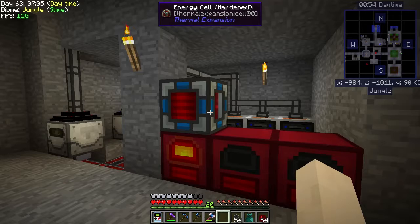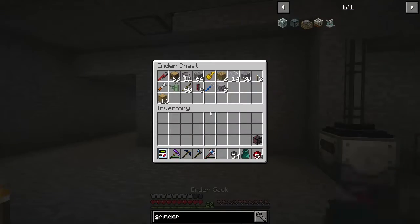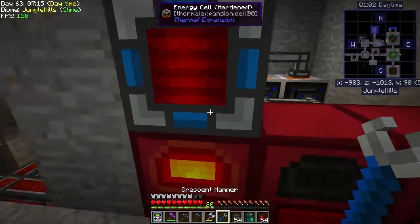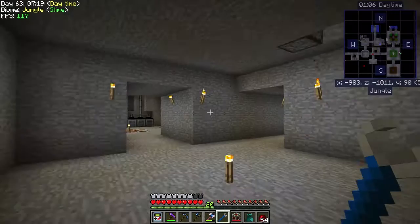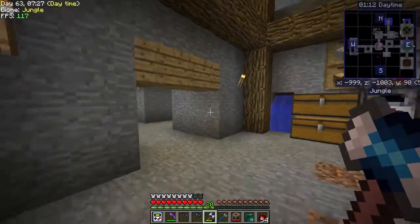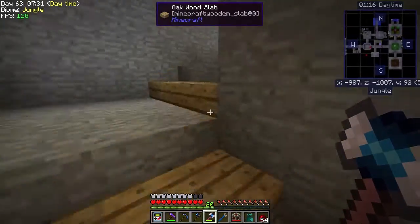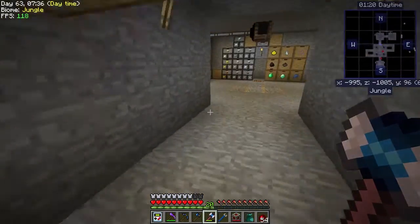That should start — yeah, there we go, let's start feeding. There it is. It takes a minute because these are slow without any upgrades. Our little energy cell here is completely full as well. Let's take that over there so the other one can be charging up. Now this is going to be sifting — it's ready to go.